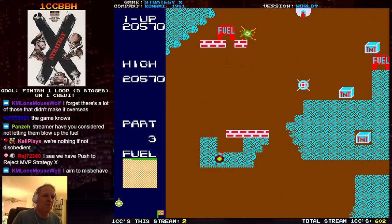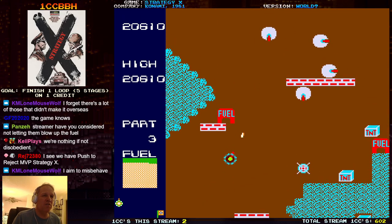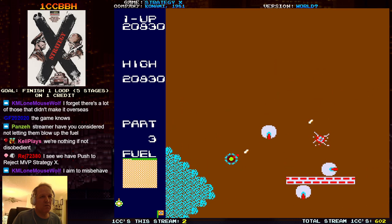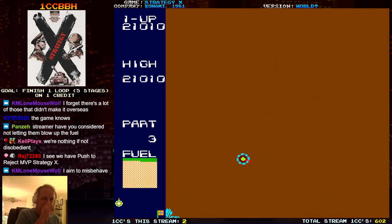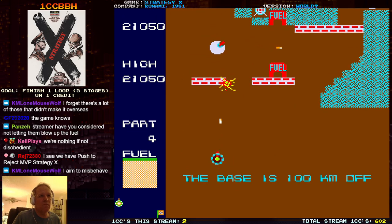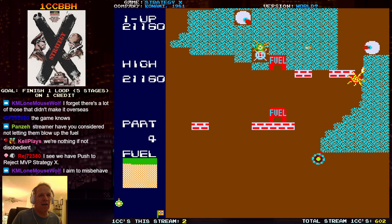You die if you bump into a brick wall in this game. There's only one extra life and I already got it. Now the turrets are firing again and we got the wacky slip zone.